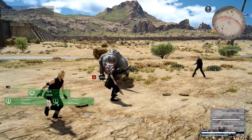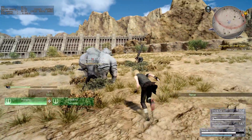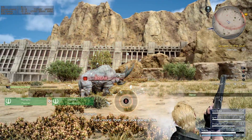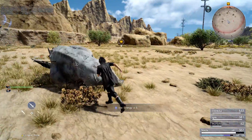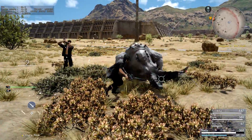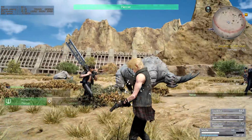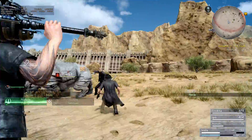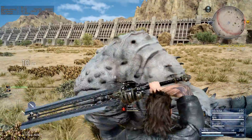Nice one, Bronto. Bronto, you're up! Secret for a fight — got more than we bargained for! I'm impressed! It's nothing. Bronto! Nice one, Bronto!